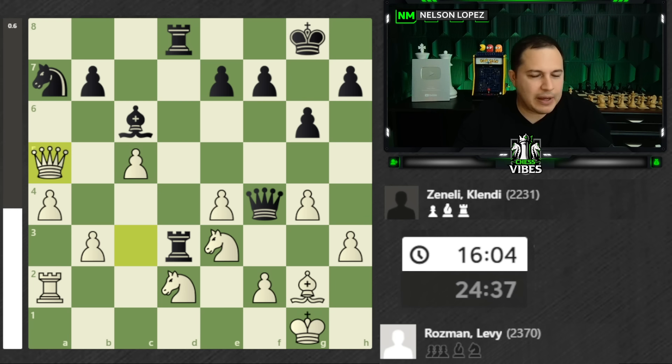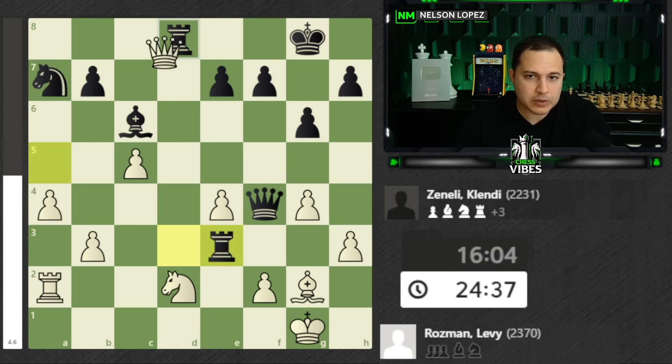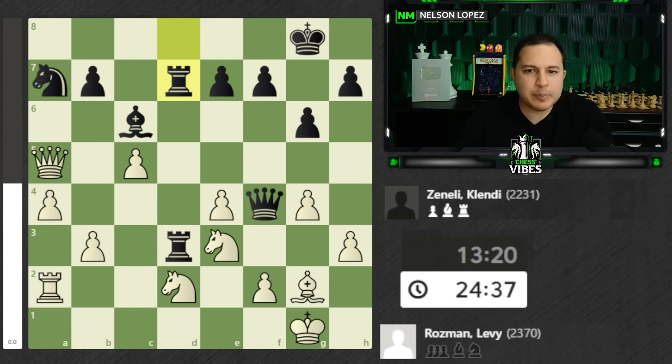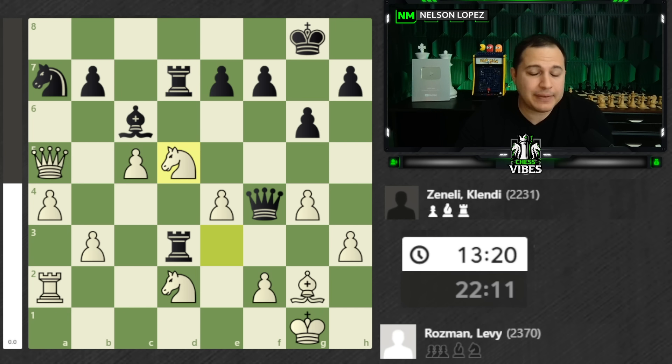So Levy plays queen a5. Queen a5 is interesting because you're attacking the knight and also attacking the rook. So if this rook were to try to leave, you could simply grab this guy and be pretty happy that you got the rook. We already have a very complicated position, and it gets worse. Rook to d7, and now Levy plays knight to d5. What's going on here? Well, you're blocking off the rook so you no longer have a battery attacking your knight, which is cool. You're attacking the queen, but at the same time you let the queen attack the knight here. And this guy is under attack as well.